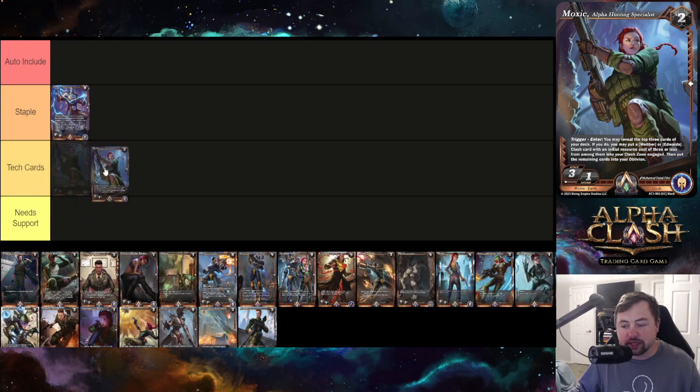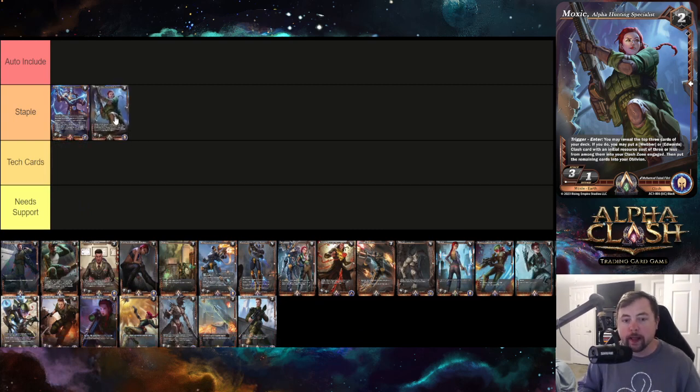Next is Moxie Alpha Hunting Specialist — I'm putting it in staple. Black is my favorite color and this is an extremely powerful card with some drawbacks. Its trigger-enter effect lets you reveal the top three cards of your deck; you may put a Weber or Edwards clash card with an initial resource cost of three or less from among them into your clash zone engaged — essentially a two-for-one. However, the rest go to the oblivion, not the bottom of your deck.